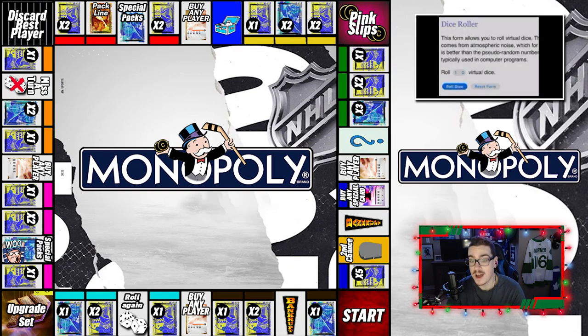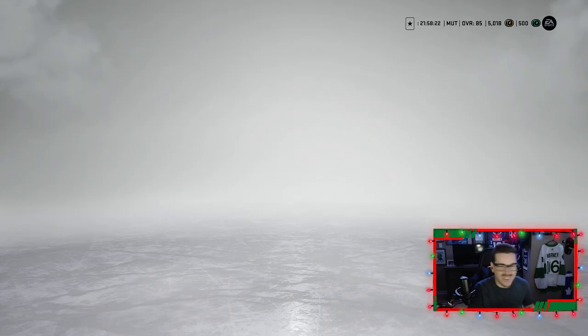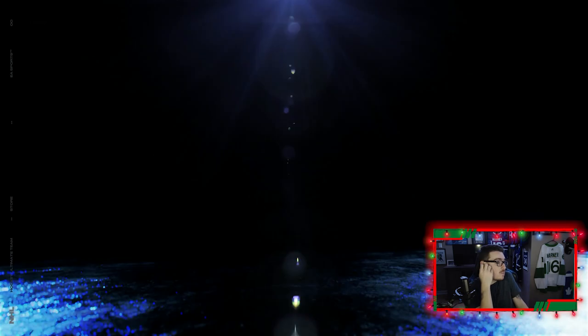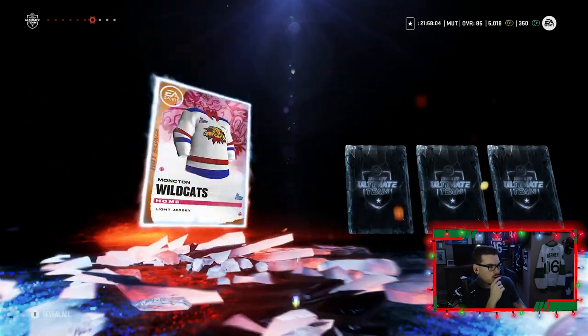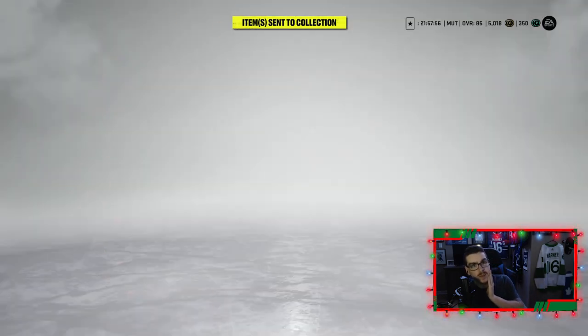Last time we recorded we ended off on Special Packs and got to open an Ultimate Choice Pack. Here we go — rolling for the first time this episode and we get a two. Two means open up one premium pack — there are spots on the board that still suck like that one, but we open it up and get a thousand coins, Yurs Lefebvre at 80 overall, and Tolvo — we'll take the thousand coins and run with it.